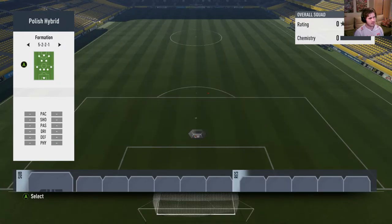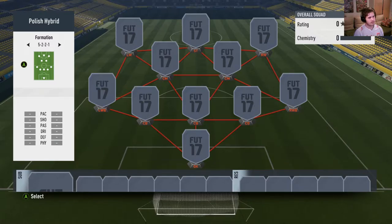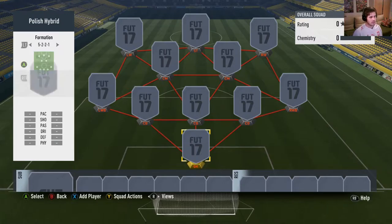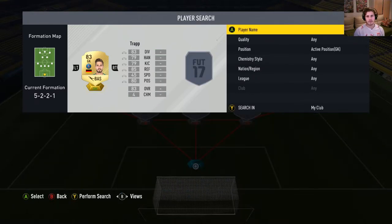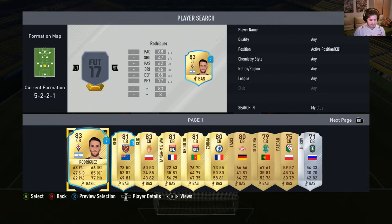That's the formation we're going to use: 5-2-2-1. In goalkeeper we'll start off with Trapp — he's a pretty good goalkeeper on FIFA, one of the better goalkeepers I have used so far.